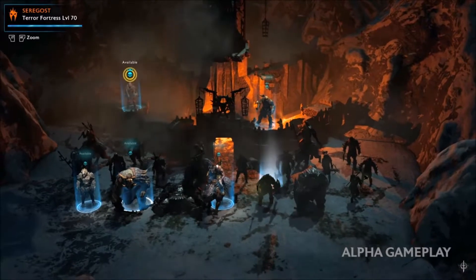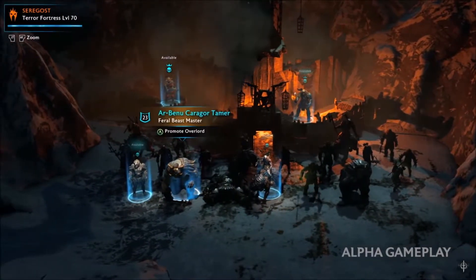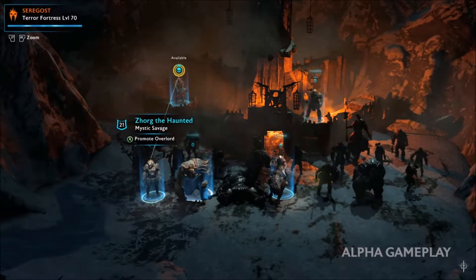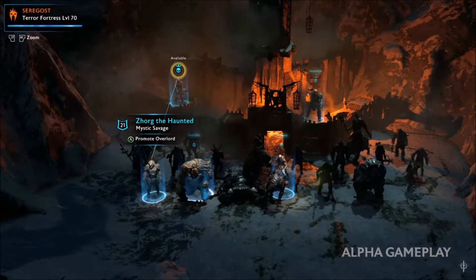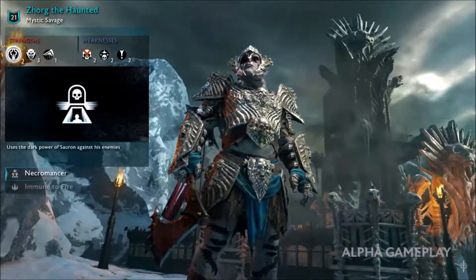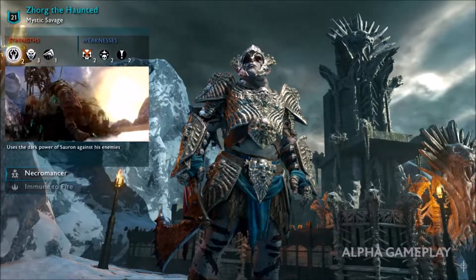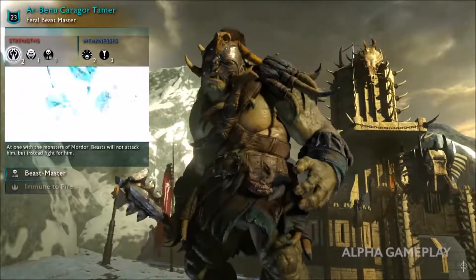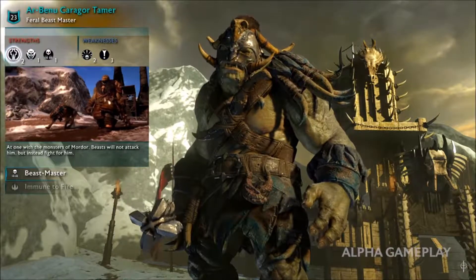Let's return to the army screen, where we can review our enemies and command our followers. We need to select one to become the new Overlord, so he can spread his influence throughout the region, creating an entirely original Nemesis fortress. This warchief is a necromancer — he will shroud the fort in sorcery to confuse and terrify attackers. This warchief is a beastmaster — he will allow us to turn the creatures of Mordor against our enemies.